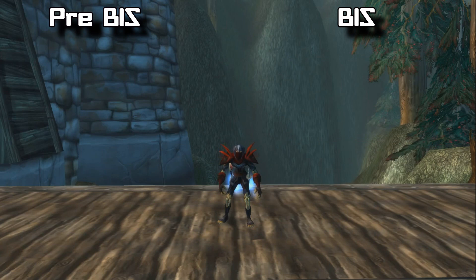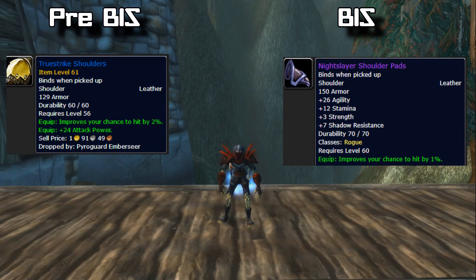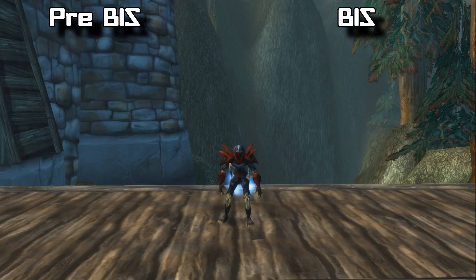For shoulders, your pre-BiS is the Truestrike Shoulders, dropped by Pyroguard Emberseer, the first boss in Upper Blackrock Spire. Your BiS shoulders are the Nightslayer Shoulder Pads, which drop from Sulfuron in Molten Core. For your pre-BiS cloak you want the Cape of the Black Baron, dropped by Baron Rivendare in Stratholme. Your BiS cloak is the Cloak of the Shrouded Mist, which drops off Ragnaros.